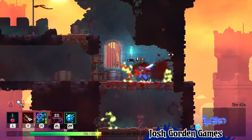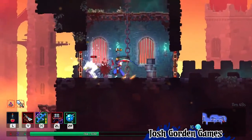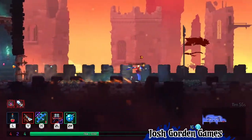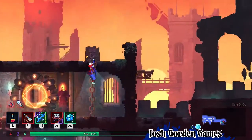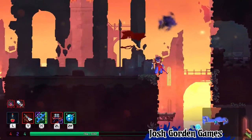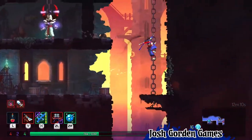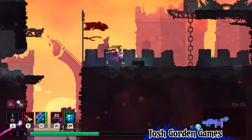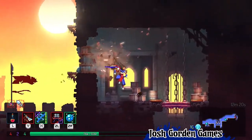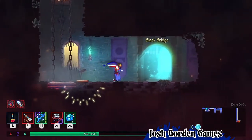Oh man, I need a better melee weapon. Okay it's fine. I do not know where I need to go. Oh okay, so it's like that. Go up here — there's a teleporter, not that useful right now. Oh, here we go. This is either gonna be great or terrible. Black bridge — let's go. First time I've ever gotten this far. New personal best.